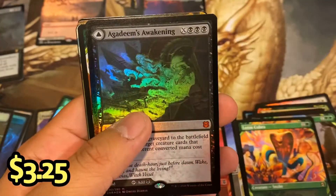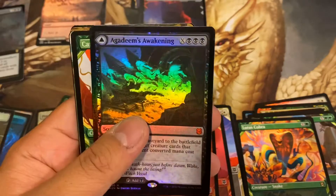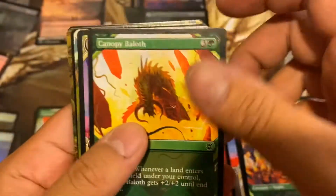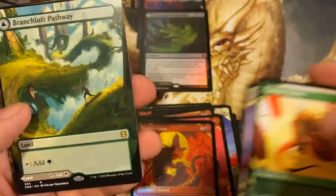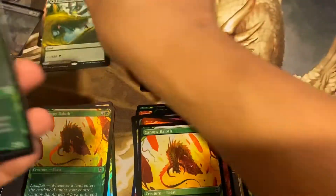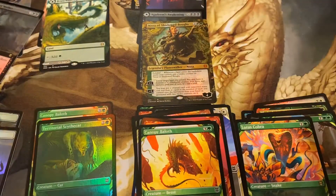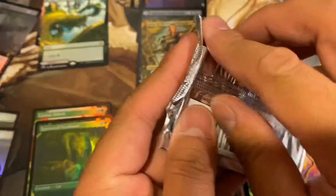Glasspool Mimic, mythic number six. Mythic in every pack. Ballad. Branch Loft Pathway. I think there's another mythic right there — Nissa, foil mythic — number seven! Seven mythics in six packs — I've averaged more than one mythic per pack so far.